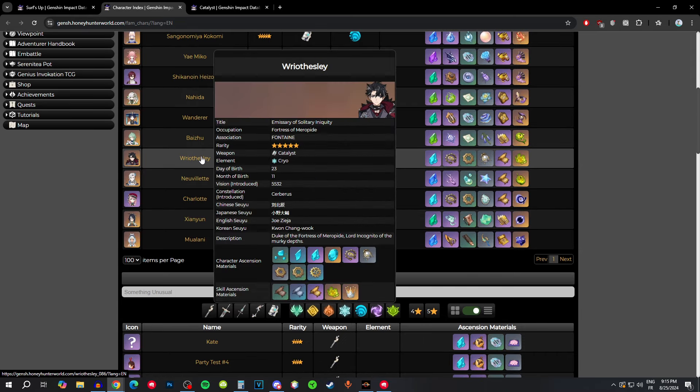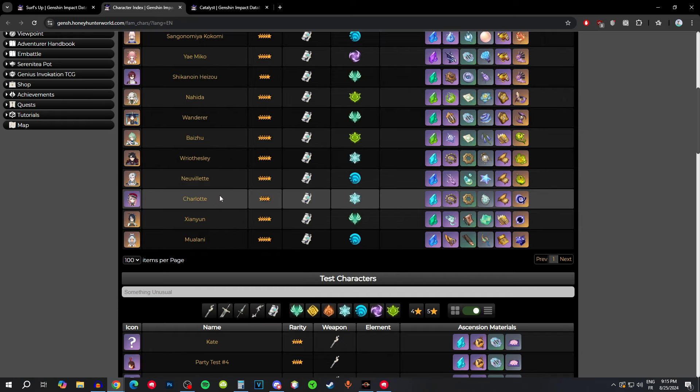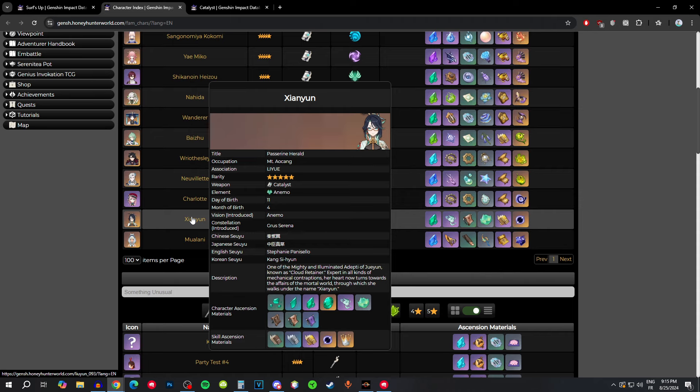Wriothesley would benefit from this weapon, but he can't trigger vaporize reactions so it's not the weapon for him. Neuvillette is the exact opposite — he can't benefit from the passive since it buffs normal attacks and he mostly uses charge attacks. Charlotte doesn't need crit damage like this, so it's not the weapon for her. Shenhe — definitely not, I don't think she even benefits from the crit damage.